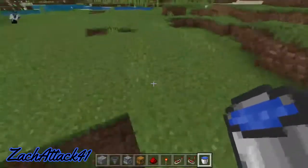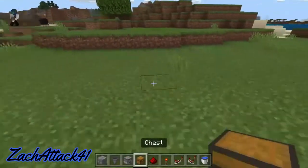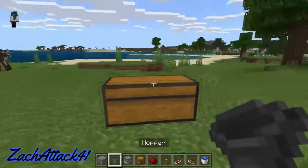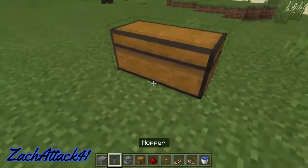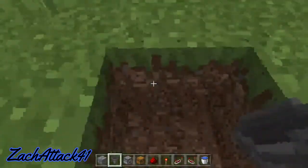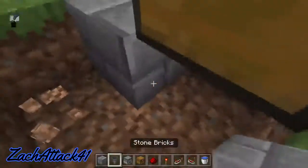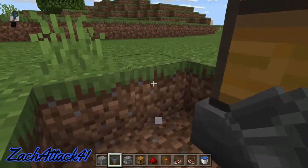Go to a frozen ocean and use a silk touch pickaxe to collect some packed ice. Now we're going to build up the system that will be taking our items off to our sorter. Place a double chest here, and then we're going to place a hopper under it. Make sure that the hopper is funneling into this block right here. Place another one.